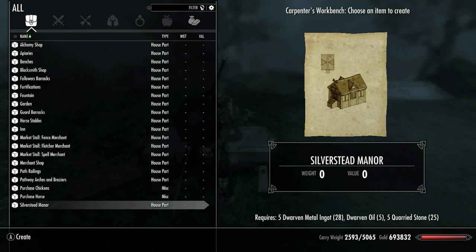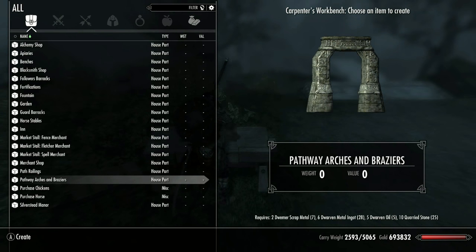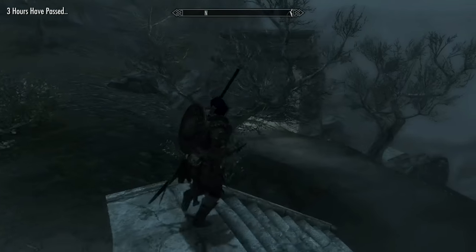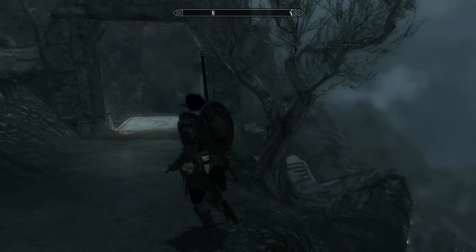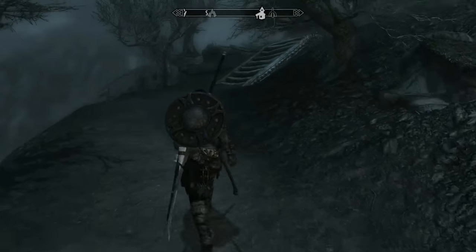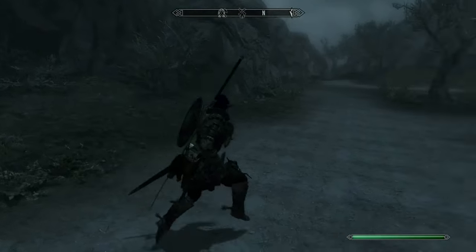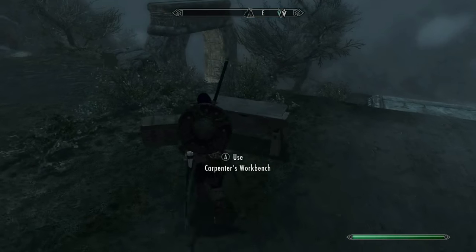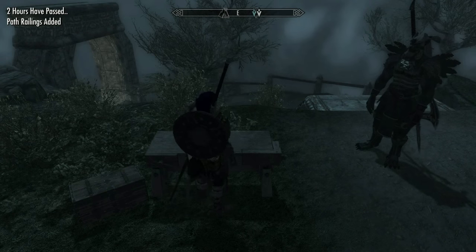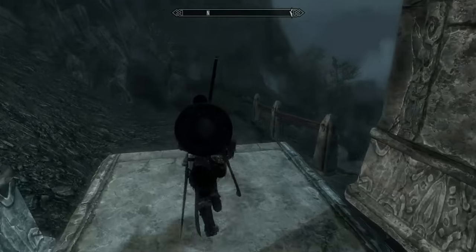Where do we start? Let's start with something simple — pathway arches and braziers. Looks like I've got an okay amount for that. Oh that goes all the way down. That's cool, even though it's kind of clipped into the wall. And we got plenty more up there. Path railings, let's go ahead and build those. With such little tiny details, I'm really liking it so far.